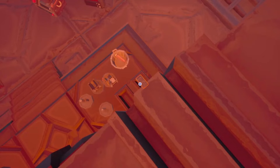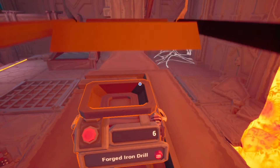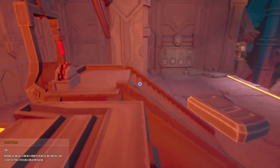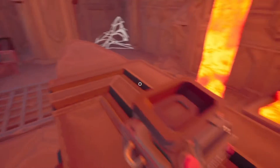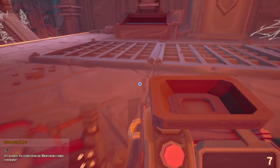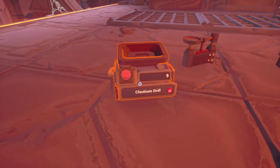I'm going to rush underneath this thing just to see if I can get squished. We can't be squished — there's no dying in this game. That was weird though. That's seven — yeah, we're just going to go with the seven. Alright, this will take it upstairs. And then it's cloudium drills. This makes it so much easier.